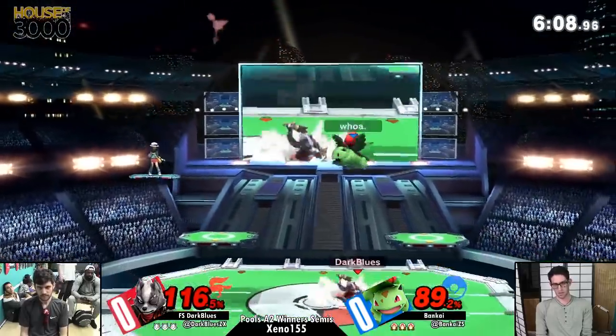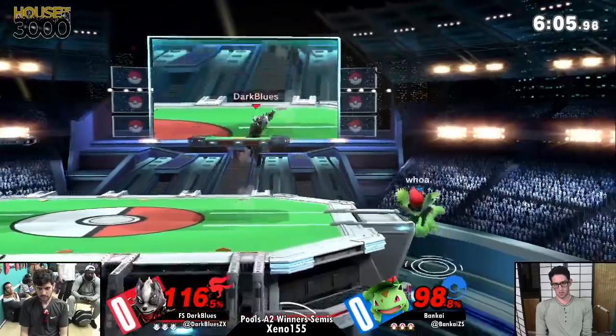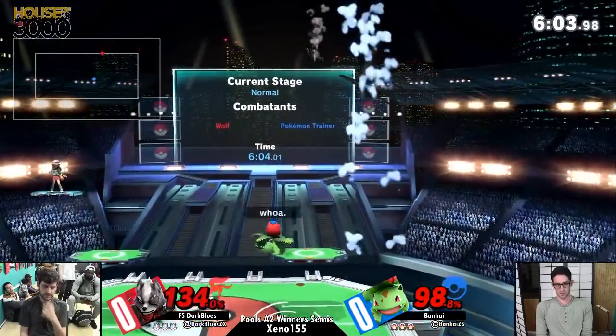Up smash on Ivysaur - a mid-weight, so he's not going to die just yet. Landing, setting up the ledge trap.